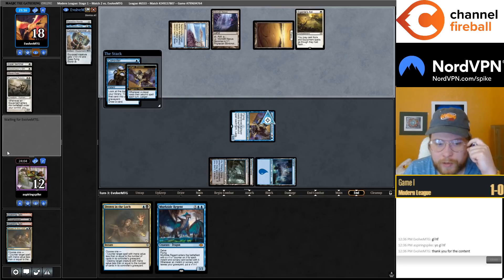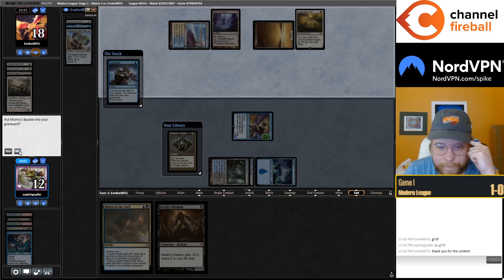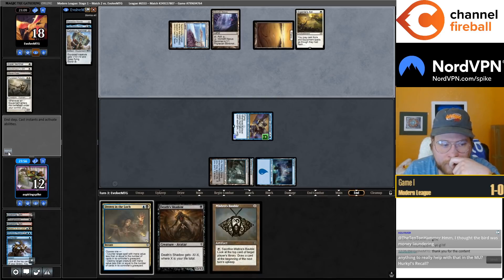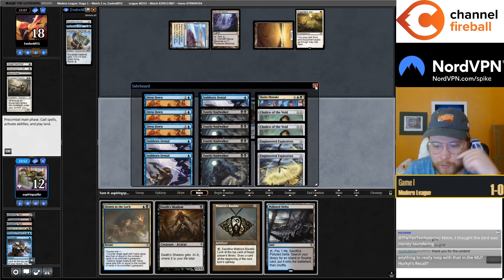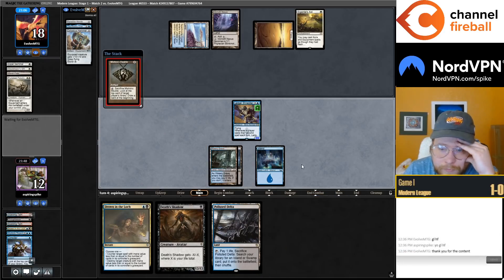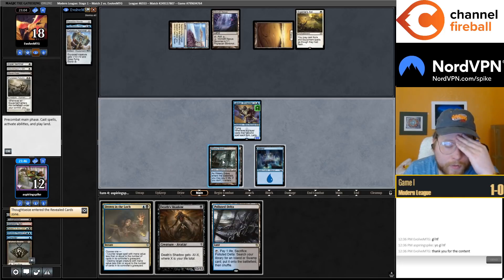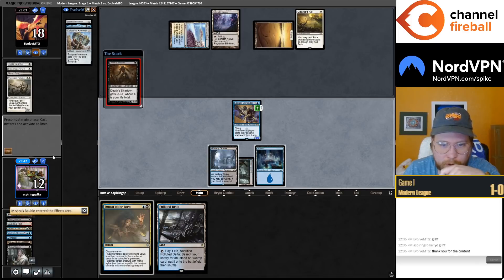Pretty likely to be conniving away the Murktide, just being more all-in on the Shredder this game. Could keep those two and connive — I think that's probably fine. I can go Bauble, Shadow, connive. We have Engineered Explosives as our main sideboard card for the matchup. The matchup's not terrible but it can be scary.